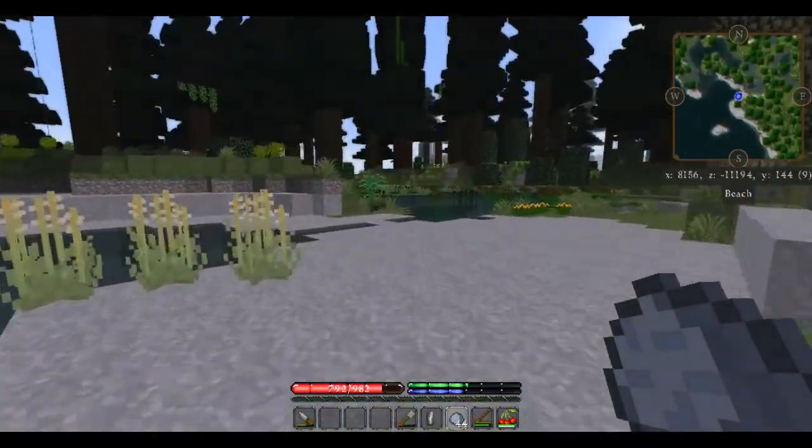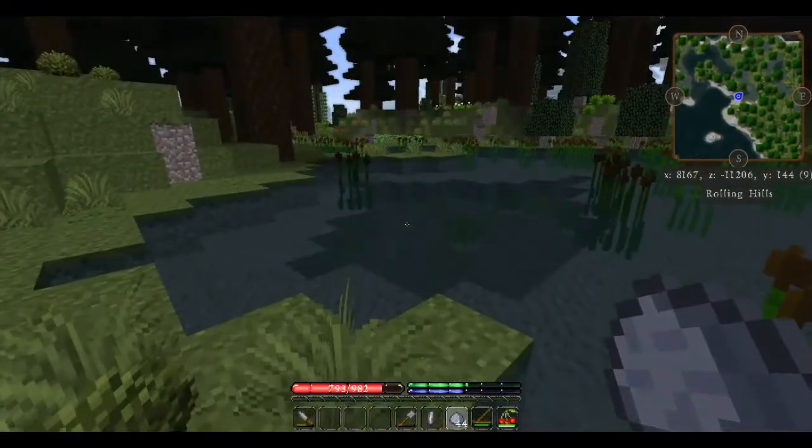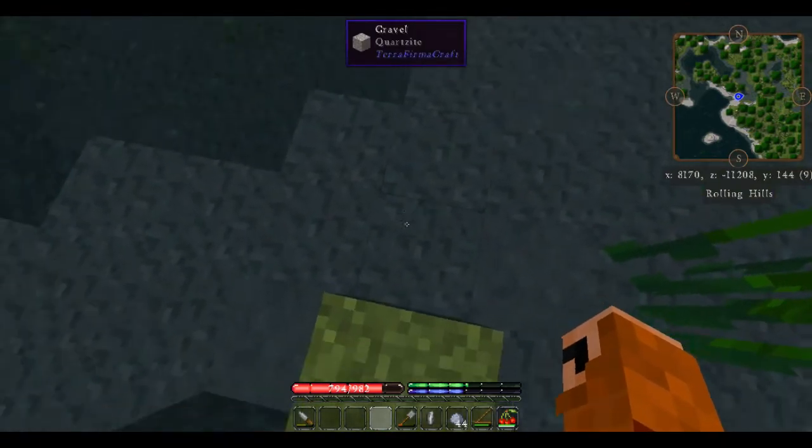I think I may have seen something very good over here. Is that an ostrich fern? Oh, it's an ostrich fern. I thought it might be cord grass. Cord grass would allow us to make string — that's one of the custom recipes I've added to this mod pack.